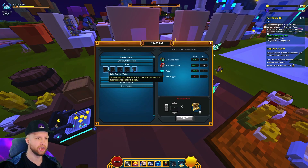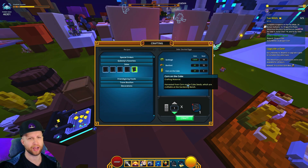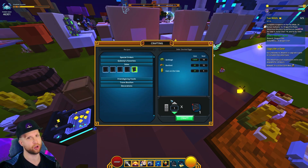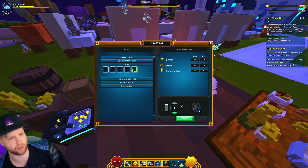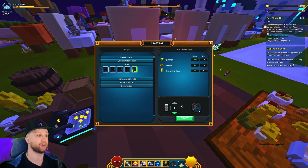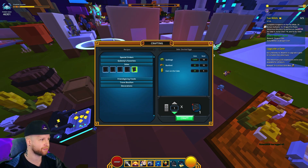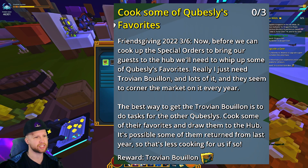Next they want you to cook some Side Dishes, which are right in here. These are going to require a lot of food items unfortunately, so gardening go brr. You just complete that part by cooking one of them. You'll probably have to buy some ingredients on the player market, which people are obviously overcharging for right now.